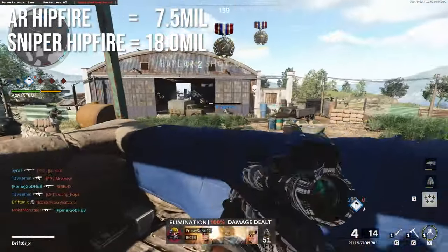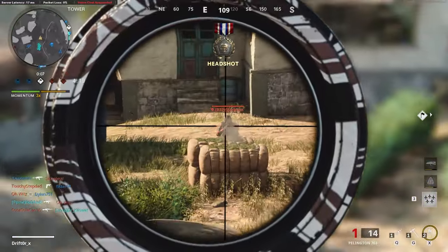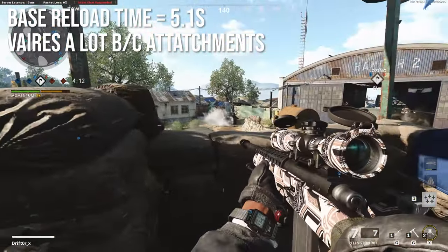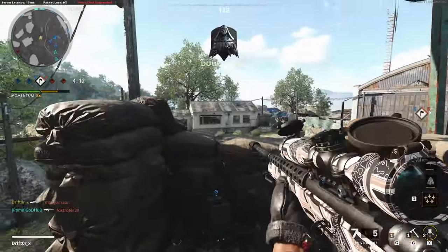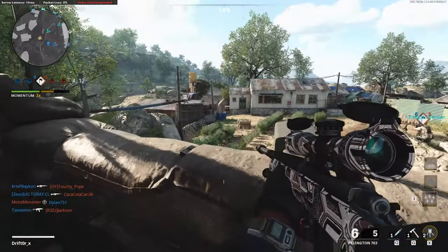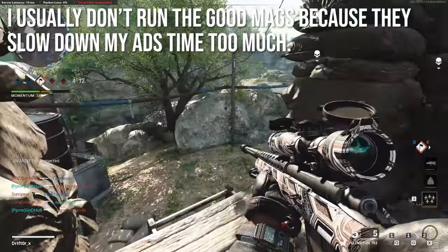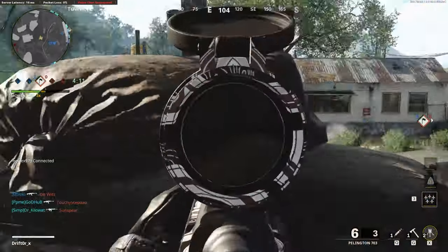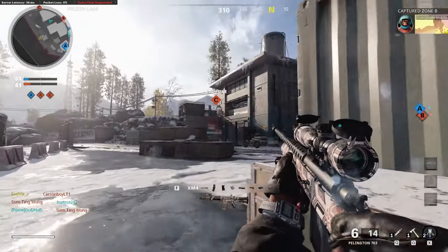Sniper rifle hip fire is a colossal 18 milliradians — just shy of two and a half times the assault rifle hip fire — really not a viable option. Base reload time is 5.1 seconds loading shells one at a time. With attachments like extended mags or fast bolt you can speed this up, and some magazine attachments allow mag-style reloading. I usually don't run the better magazine attachments because they carry an ADS time penalty, and fast ADS is one of the few things this weapon has going for it in 6v6 multiplayer.